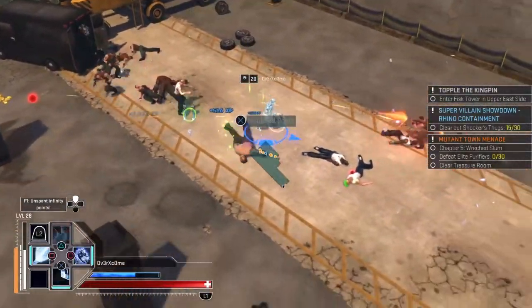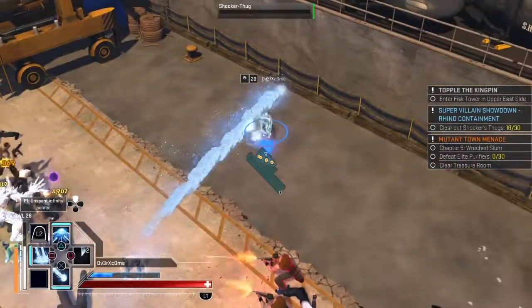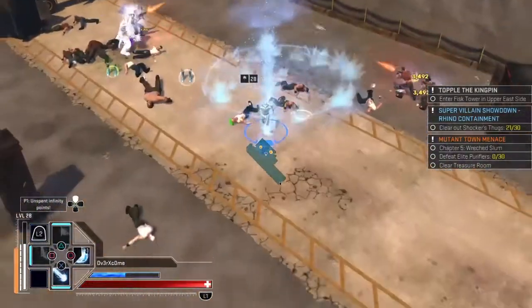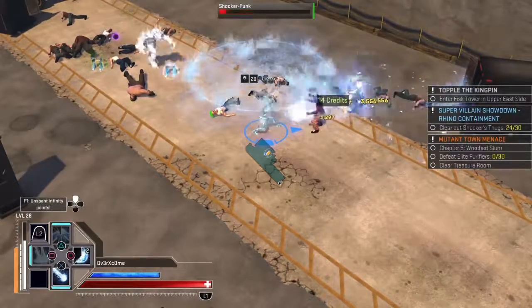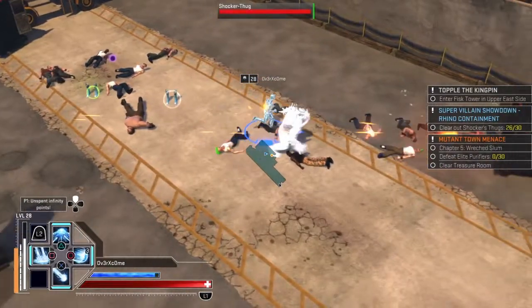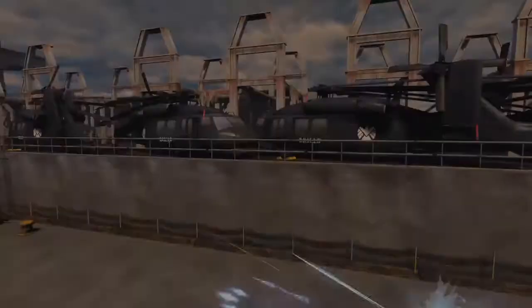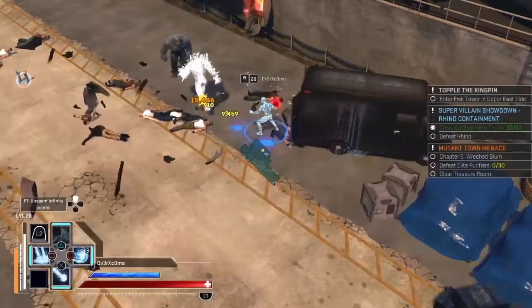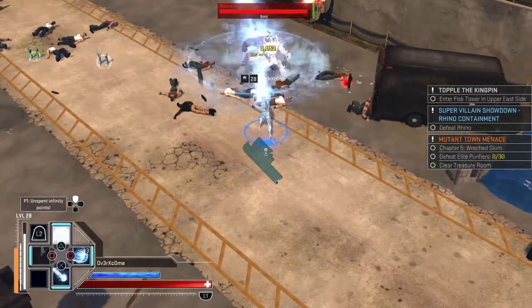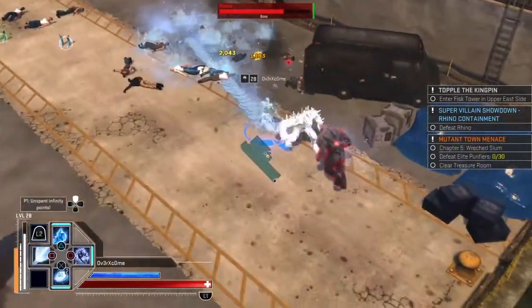These beginning areas — this is Jersey Docks in Chapter 2. I chose to do this for the video. I'm actually playing on Cosmic right now but decided to do it on Normal to keep the video short. On the right side of the screen it says to defeat Shocker's thugs and then Rhino comes out. Just beat him — it's no different than the other loot rooms, just with a boss at the end.